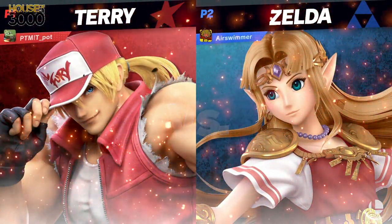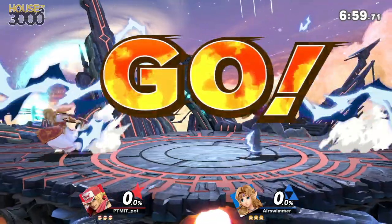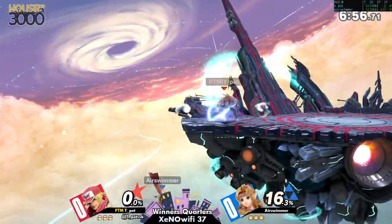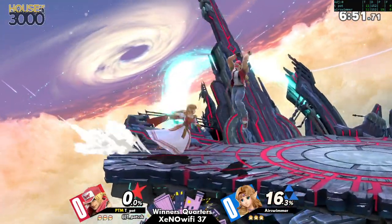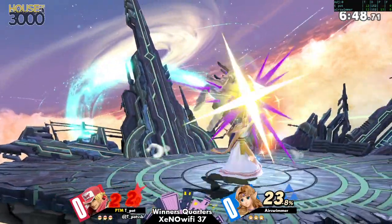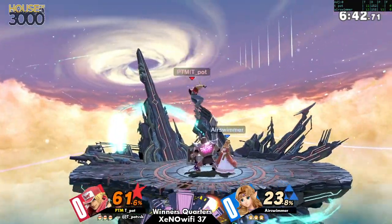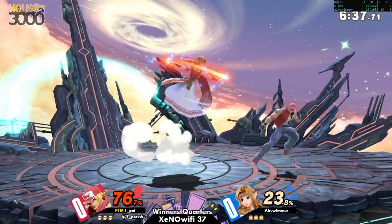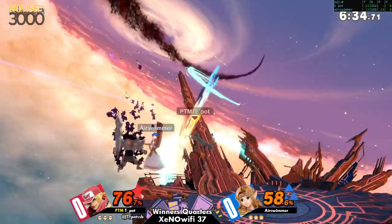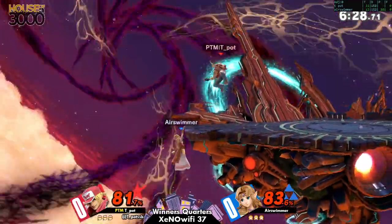Alright, here we go — Terry versus Zelda on Final Destination. We've got air swimmer and teapot. Teapot is getting really aggressive at the ledge. What do you think has the advantage in this matchup? It's hard to say, I've never really seen this matchup before. I would imagine Terry does, just by default, but Zelda can be kind of an annoyance.